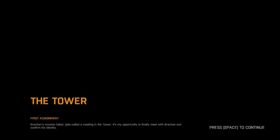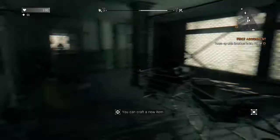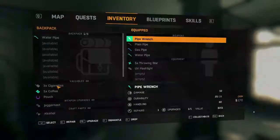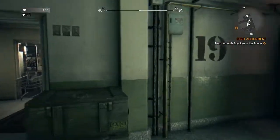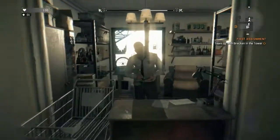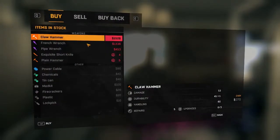Yes, here we go — ride that elevator. Come on, ride the elevator. That's an old song. Brecken's mission failed. Jade called a meeting in the tower. It's my opportunity to finally meet with Brecken and confirm his identity. Right on, let's do it. I can craft a new item — it keeps telling me that but I'm not seeing it. Just stop paying attention. Oh cool, we can trade here? I got some money here.